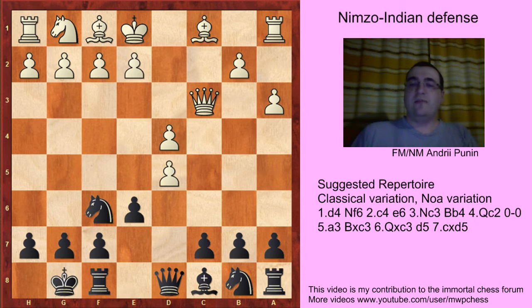Once Magnus Carlsen played this line, and also Kramnik, but it was almost 10 years ago. The main idea for Black is to play Nd4 immediately, because White wants Black to take on d5 and then go Bf4, e3. But no — Nd4 — and White should play Qc2, because Qb3 is not a great idea.